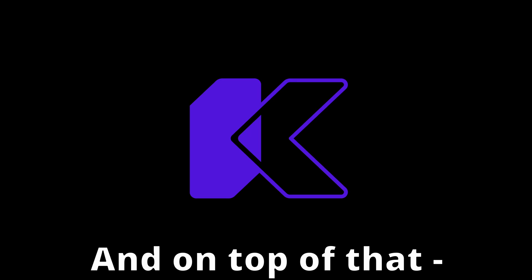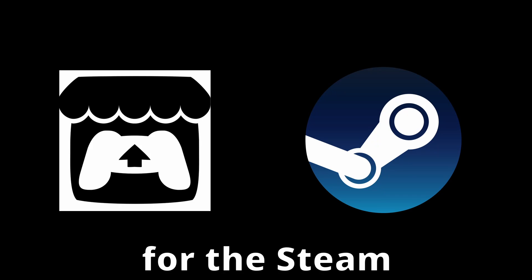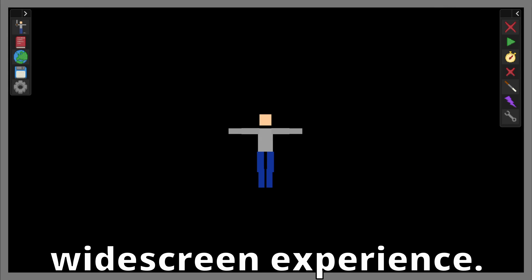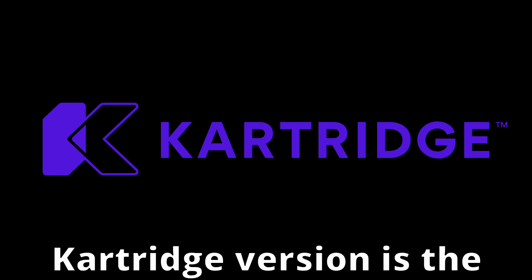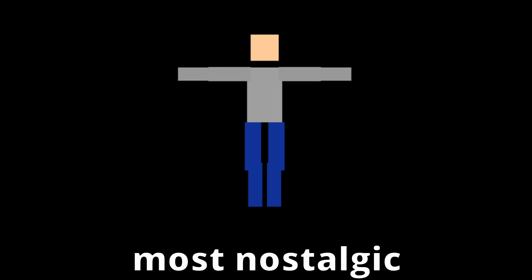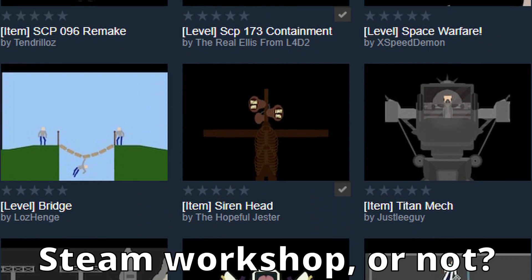And on top of that, the Cartridge version is limited to the old 4:3 aspect ratio, which isn't the case for the Steam and itch.io versions — they give you the new and improved 16:9 widescreen experience. So I think the Cartridge version is the least appealing of all the options, unless you're aiming for the most nostalgic version of the game. But mainly your choice really comes down to: do you want access to the Steam Workshop or not?